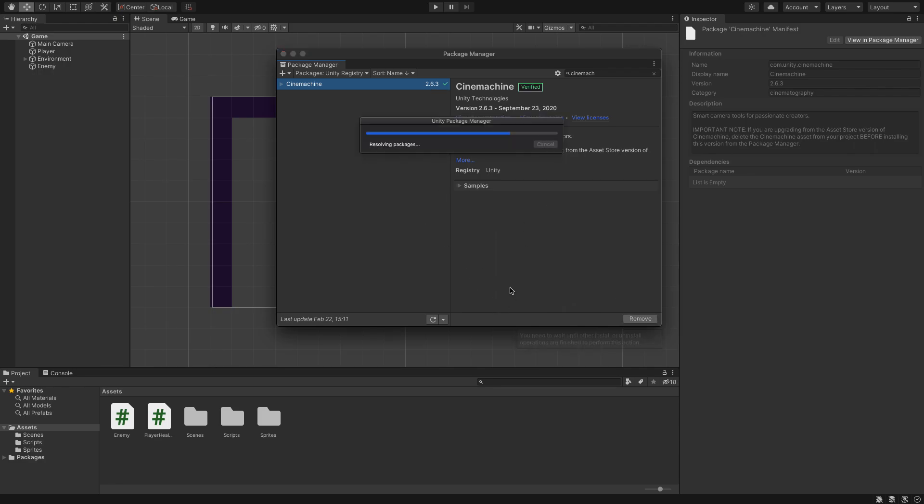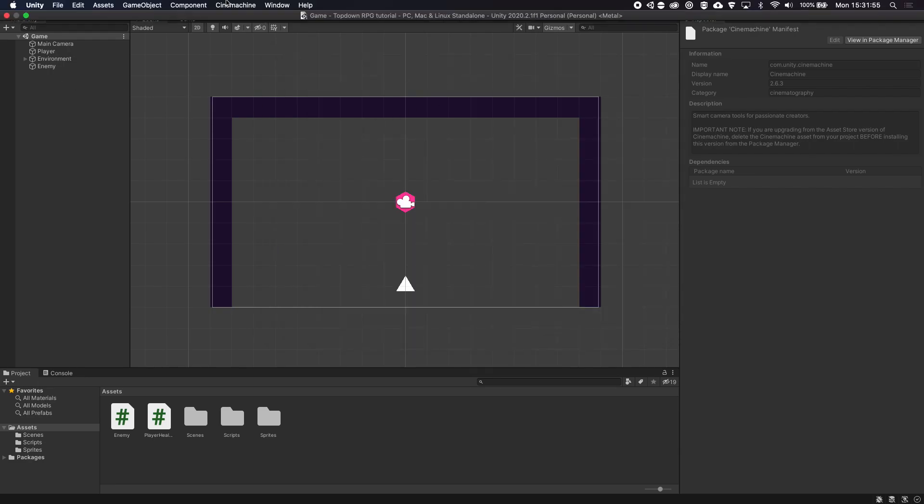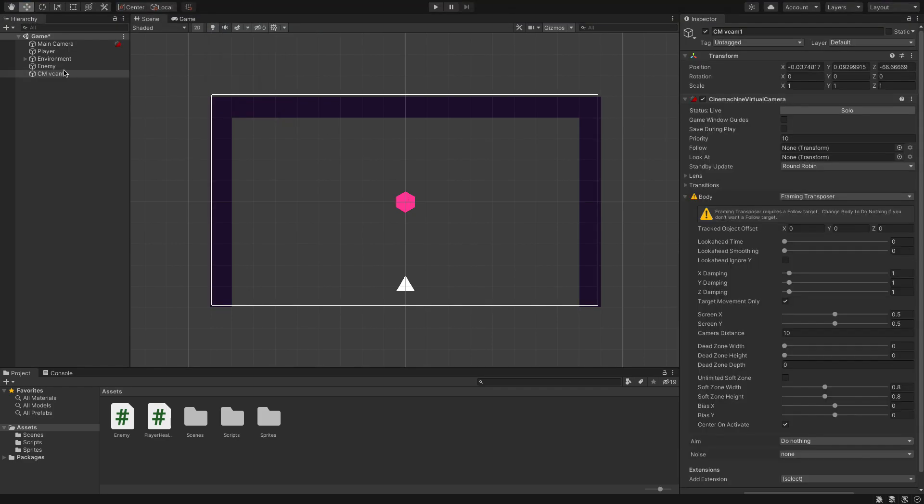This will install all the packages we need to use the Cinemachine library. Once that's done we're going to create a 2D virtual camera, so let's close that. At the top if we hover, you'll see we now have this Cinemachine option. We can create a 2D camera and drag it to the top just for placement — it doesn't actually have to be at the top. On the right, make sure it's on normal mode and you can see we have this virtual camera.